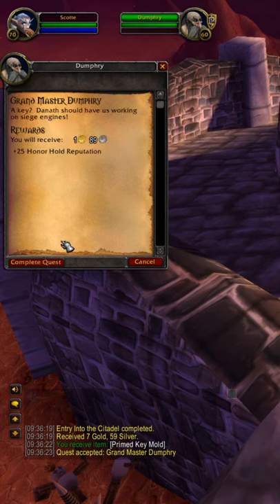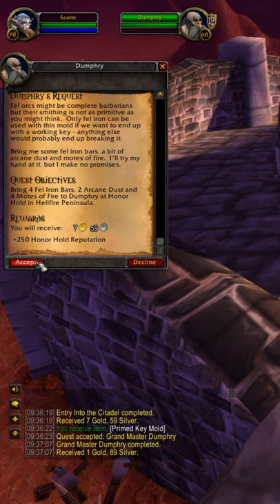You'll hand this in. He'll then want four Fel Iron Bars, two Arcane Dust, and four Motes of Fire. Time to start raiding your bank character or getting yourself to the auction house to go and get those mats.